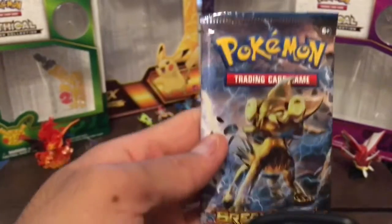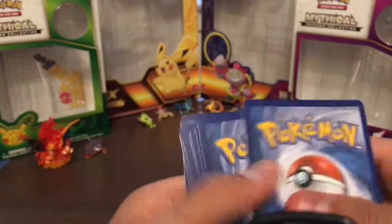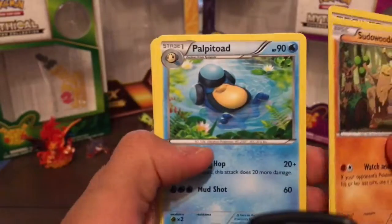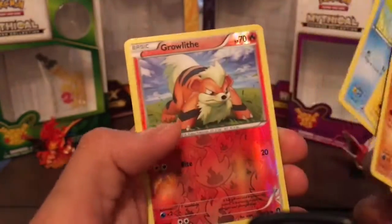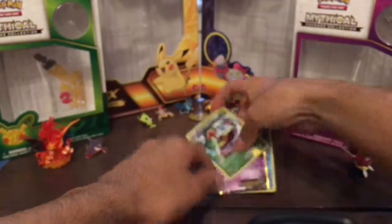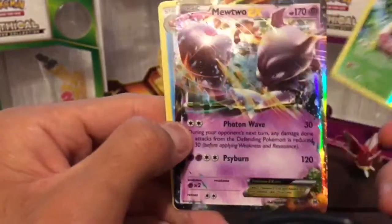Last pack is a Breakthrough. We got a Sudowoodo dancing in the woods, a Potion, Palpitoad, Staryu, Blitzle, Ducklett, Growlithe. Drapion — either way we still got these: a Vespiquen holo, that is a really nice card, I've never even seen this one before. And a Mewtwo EX.